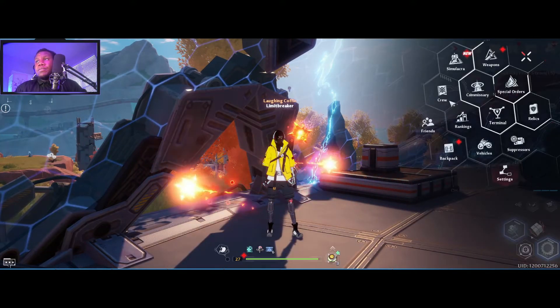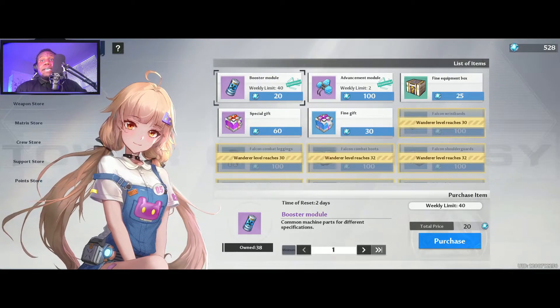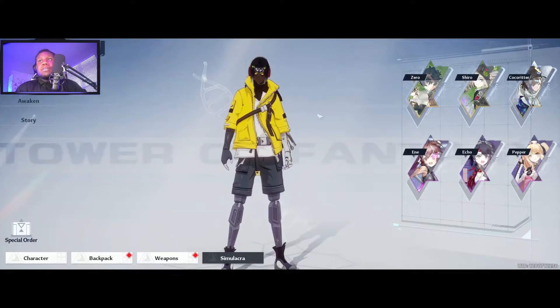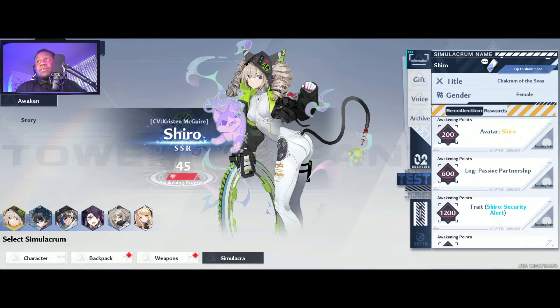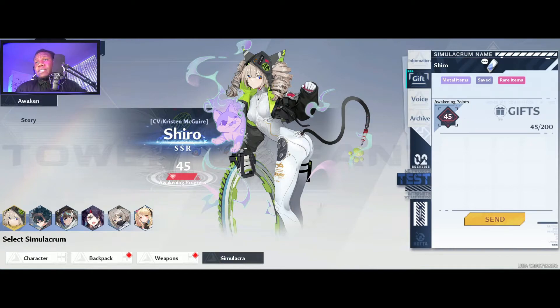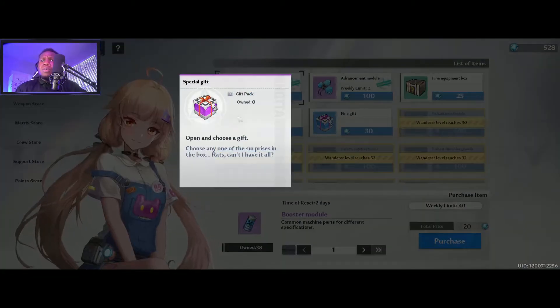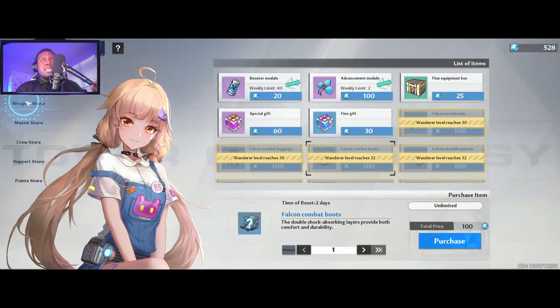If you want to get those gifts, remember to go to the commissary. You can get certain gifts through your simulacra class. Your simulacra class is the character that you like — maybe it's Shiro, an Awakener. You can see she likes metal items and rare items. Then go back to the commissary, look at what the character likes, check their traits, and give it to them.